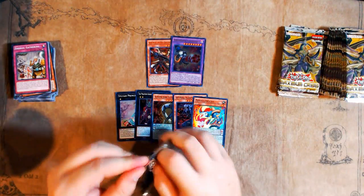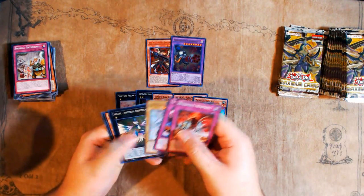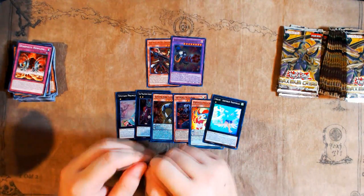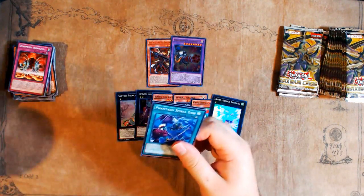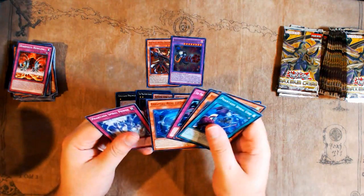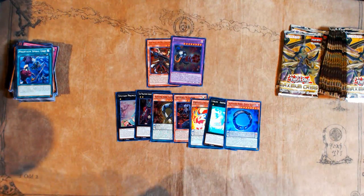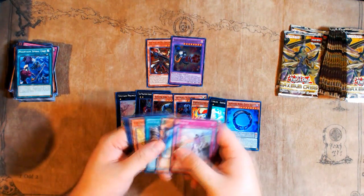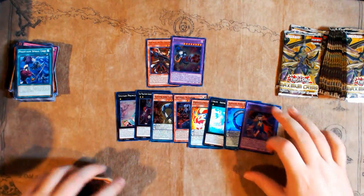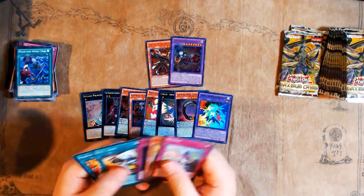I didn't know there were more terrible ultras in this set. I thought there were enough True Draco and Spiral cards to make all of those ultras. A card I haven't seen yet is Subterror Final Battle — I wouldn't be surprised if that's an ultra. That card is the best Spiral card I've ever read. It lets you flip your stuff on your opponent's turn and resets itself as a trap, like a Scrap Iron Scarecrow. That's exactly what the deck needed.